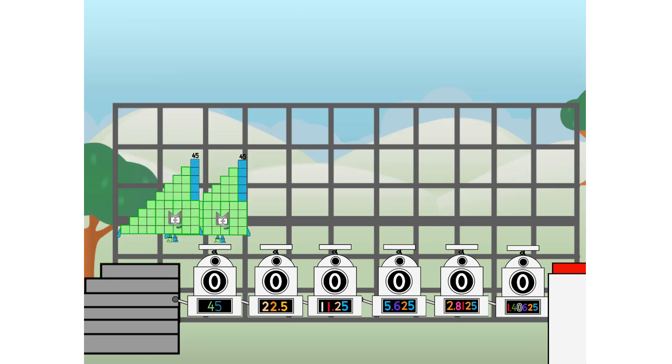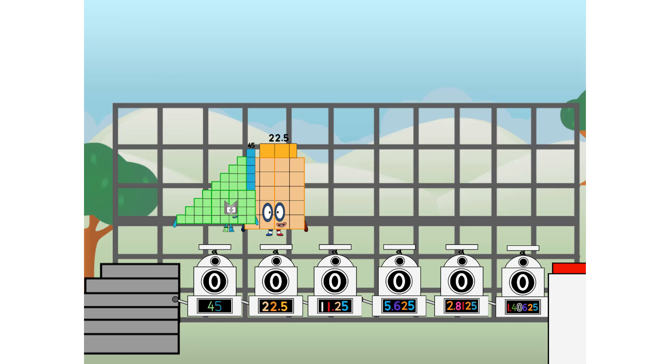First, I split in 2: 32, and 16, and 8, and 4, and 2, and 1, and 1, and 1 more to press the big red button. Then you choose who's going up: one of me, and none of me, and 1 of me, and 1 of me, and 1 of me, and none of me, and 1 of me. And fire!